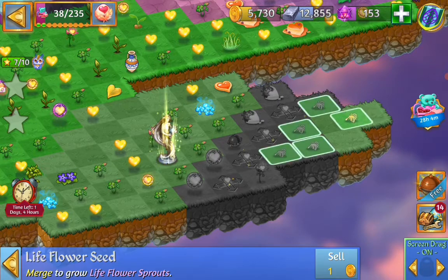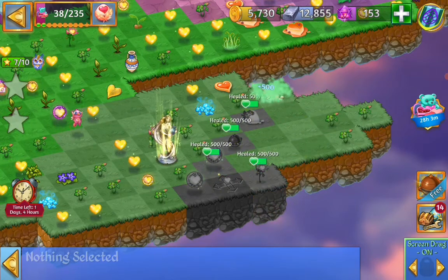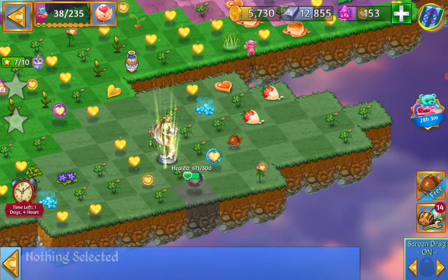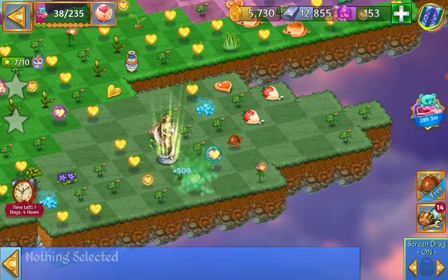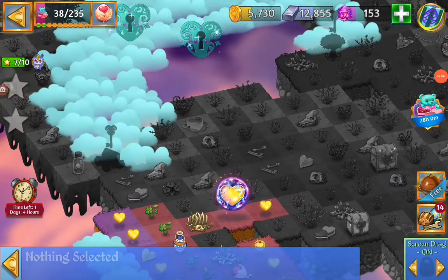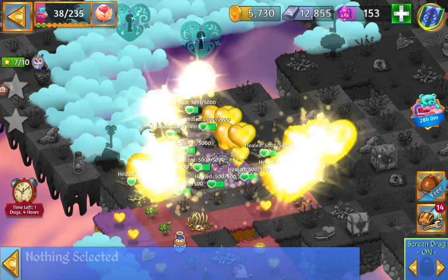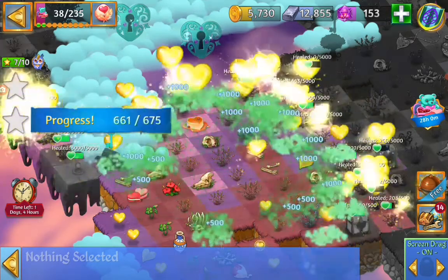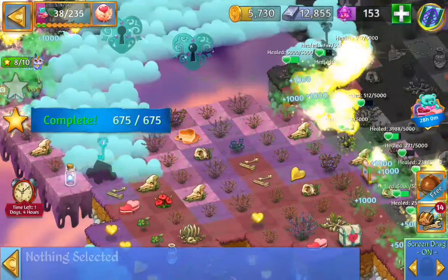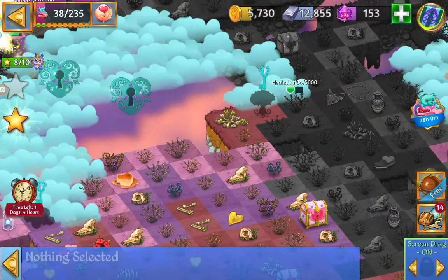And here we can merge those sprouts. See if we can heal the area. Going to launch some more orbs. Here we are going to get another one on the way. Then we have the ancient column. Then we have a spectral rosebush.